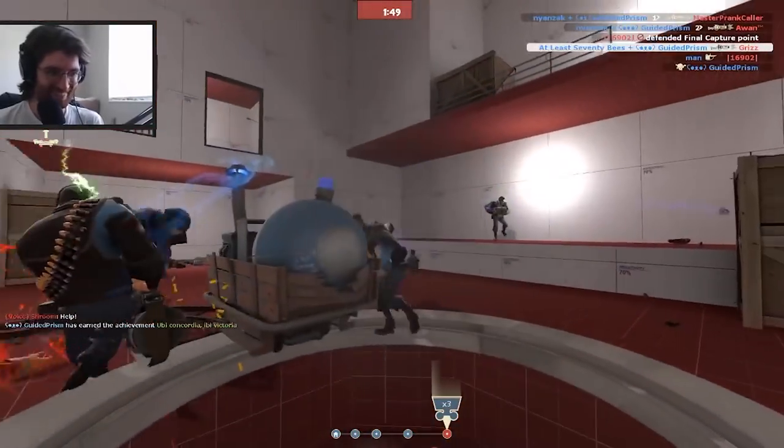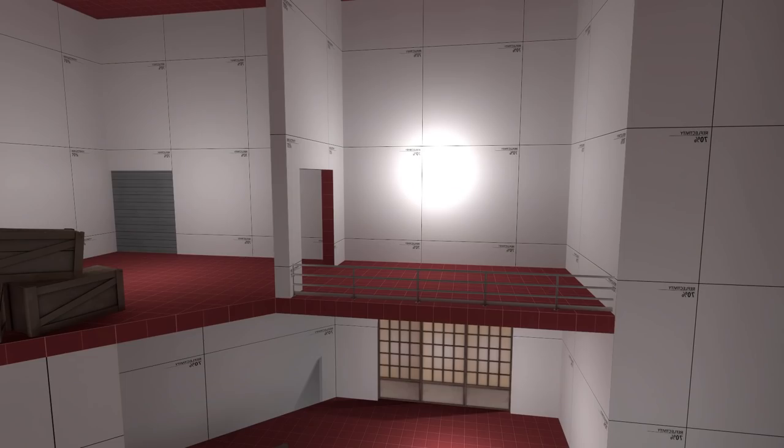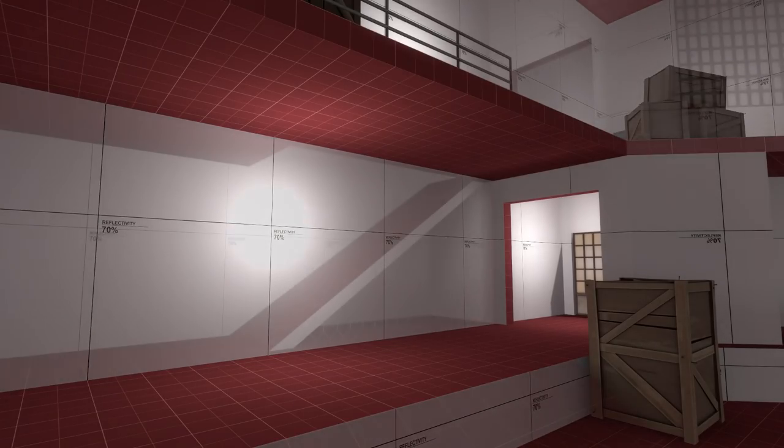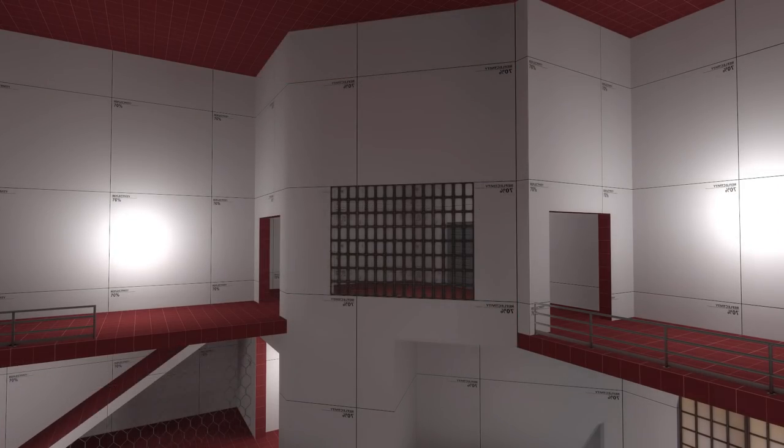After a few rounds, Red started finding better spots to hold and build sentries, and there was one sentry spot in particular up on a balcony that was really difficult to deal with — so that was the first thing we changed. We added a staircase at the back of the point that would allow Blue to access that area. Another change was enclosing part of the upper area outside of Red's spawn, as it can be really tough getting spammed coming out of spawn, so this acts as a small buffer between spawn and the point.